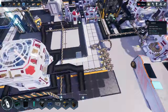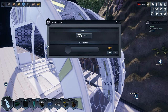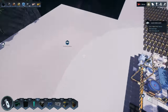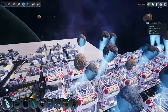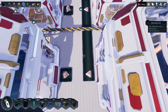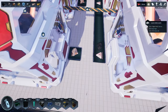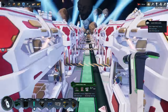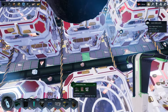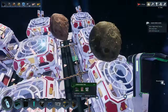I probably need to get rid of all of these conveyor belts and try to use this room for something else. We'll go ahead and dock with this. Now we have more room in this area. Look at all these asteroids. I should add another exit so the flow doesn't get too clogged up.